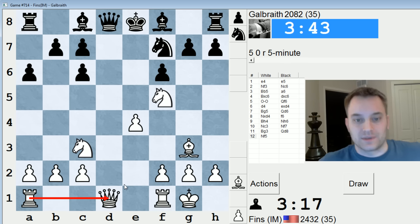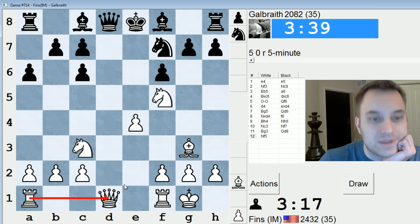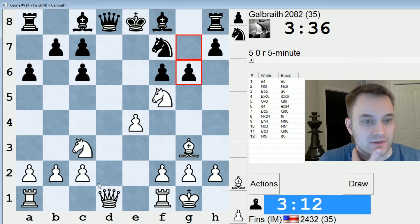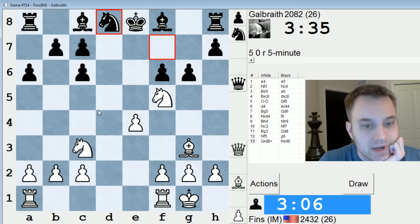Perhaps there's some similarities to the Berlin defense — some comparisons that are possible. Black has the Bishop pair plus a damaged structure, but we're offering to go into a Queens-off position. After they play G6, there's definitely some comparisons to that opening. I should probably trade Queens now — check, try to get their King to move. Takes with a Knight. C7 is loose, but I can't take it because my Knight is hanging.